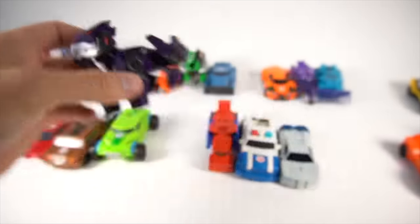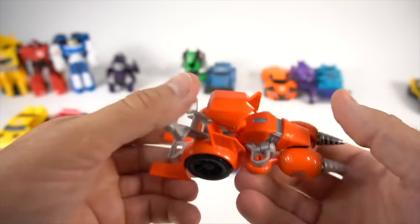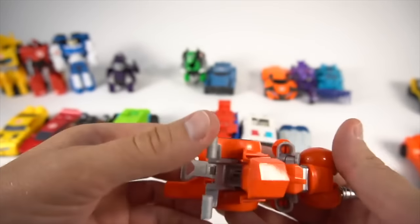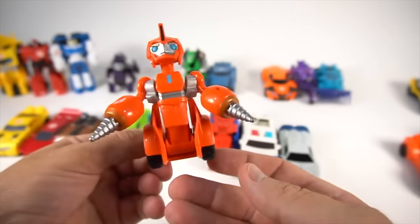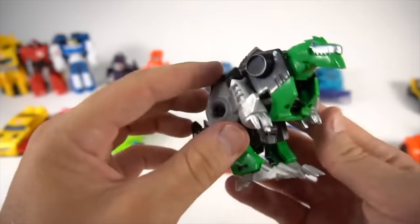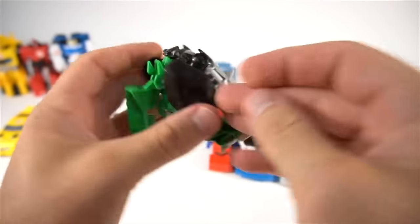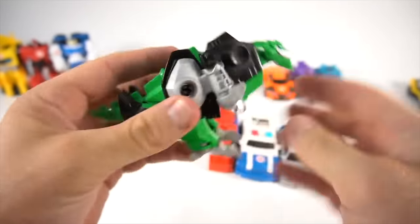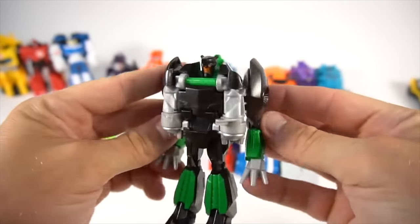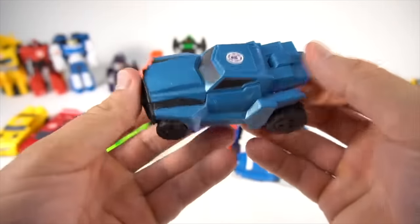There is Underbite. All right, here's Fixit — just press this down right here and he pops up, let go, press it up again, there we go, there is Fixit. And here's Grimlock — Dinobots ready! Just like that, there we go, there is Grimlock. Decepticon Steeljaw.